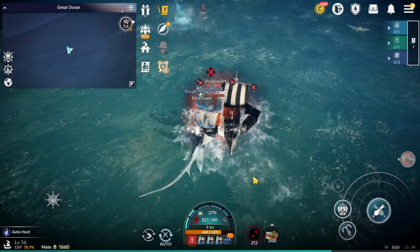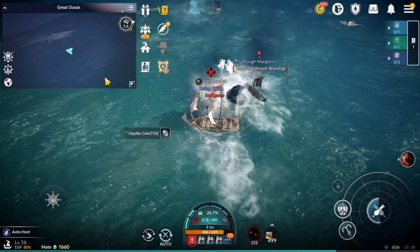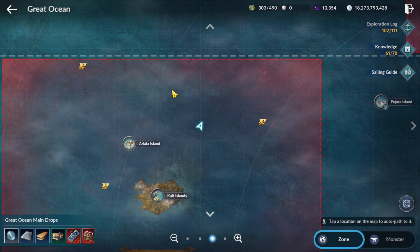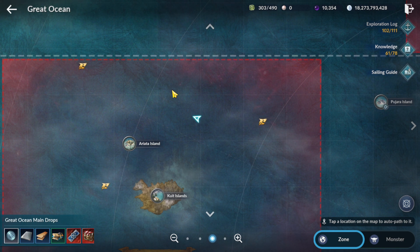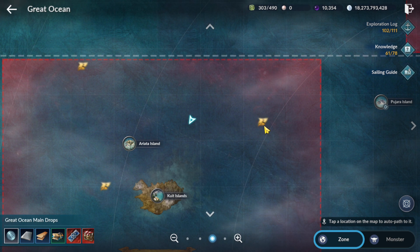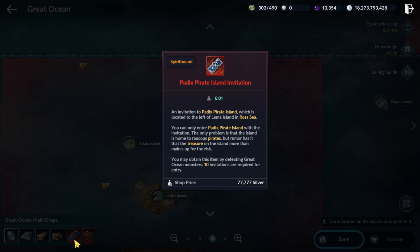For players who keep asking about the pirate chest and how to summon a pirate ticket chest: first, I just showed you a few minutes ago to save time. Normally we need to kill around 15 to 20 monsters — maybe better if same monster type. Do we need to kill monsters around the golden shark, like five golden sharks, to summon the pirate Iceland invitation chest?